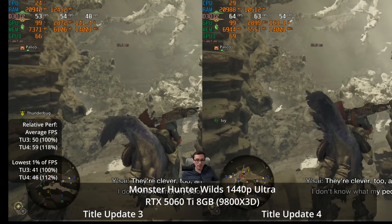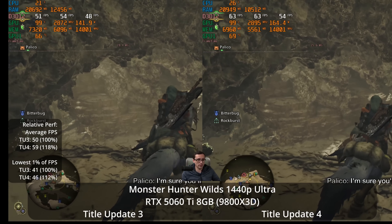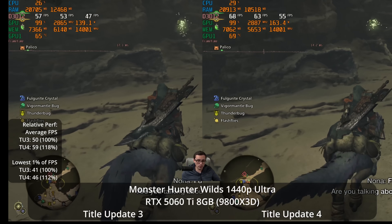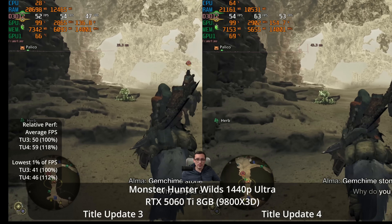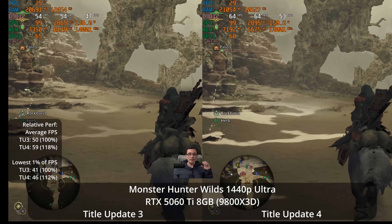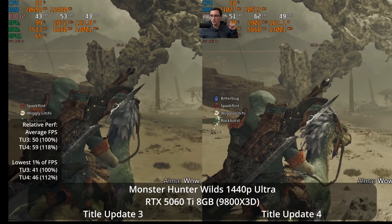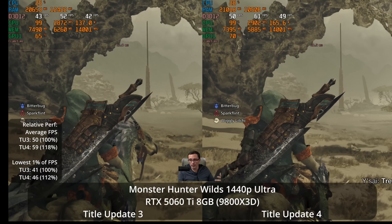Notice that we're now using a 9800X3D-based CPU system, so we're not running into CPU-limited performance issues — this is all GPU performance. Previously, the game at ultra settings was struggling more on the eight gigabyte graphics card than it is currently, so performance has improved. It seems like they're doing something better with how it handles the VRAM situation. I think we're still over eight gigabytes of VRAM, and you can see a couple of spikes on the frame time graph as we came into a new area. So I still think eight gigabyte cards are having some problems on ultra settings at 1440p, but it seems to be handling a lot better than it was previously. As soon as you get a few monsters on screen, we're still well below 60 FPS.